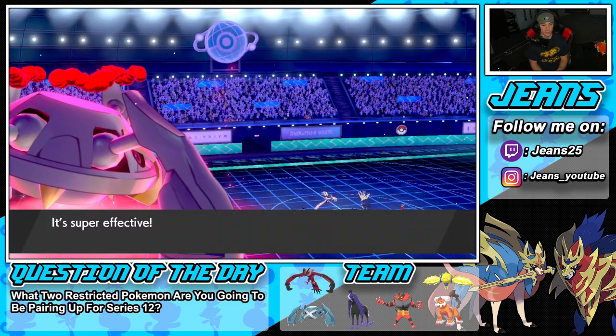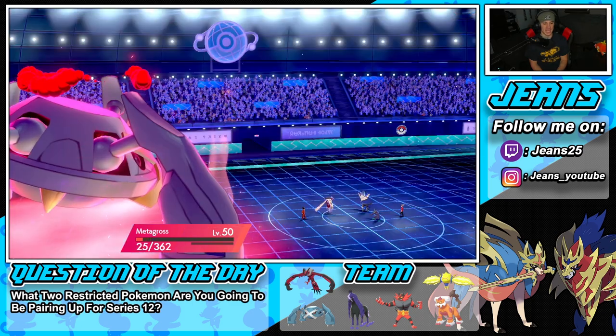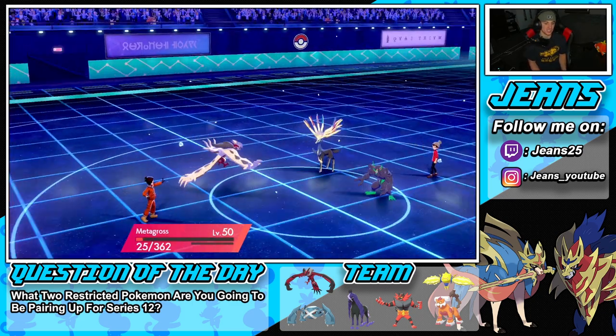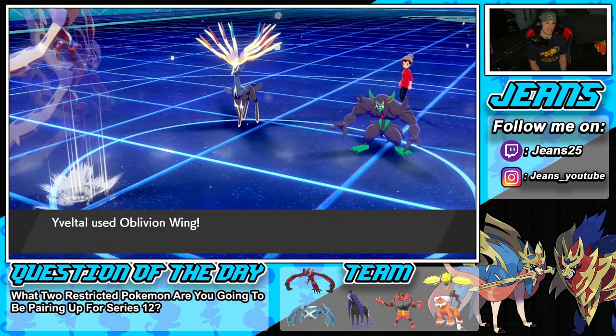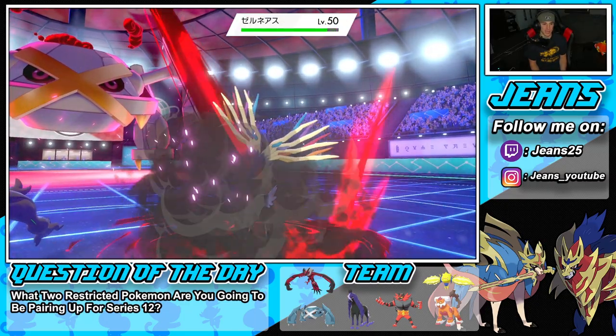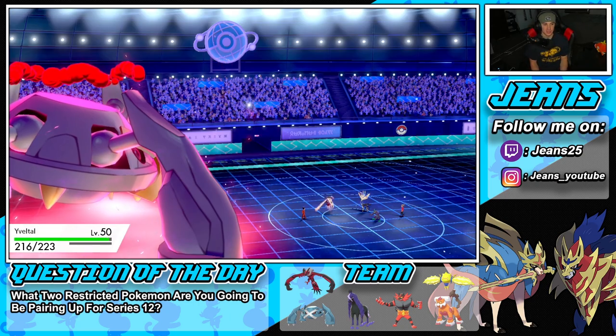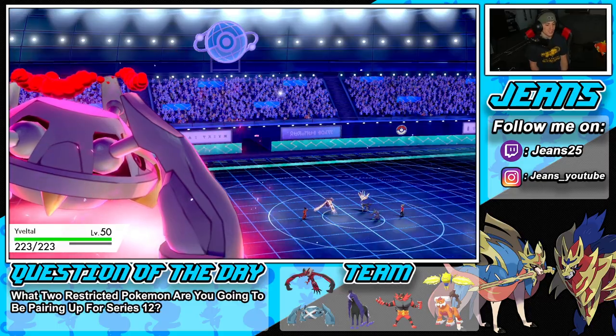Circuit Punch pops, and Metagross soaks it up all day. Xerneas goes for Moonblast — yes sir, we eat that up! That's GGs! Oblivion Wing comes out, that's kind of tough, but we get rid of Xerneas. It's gonna turn into a 2v1 and he's probably just gonna cancel. Yveltal better than Xerneas — I think so!